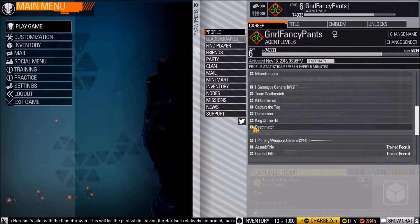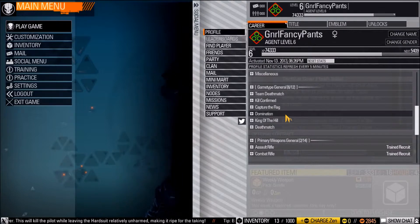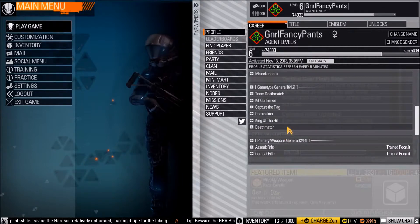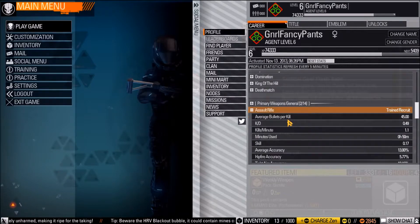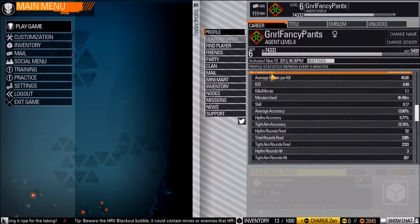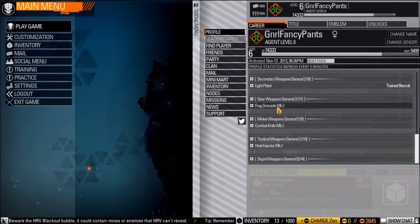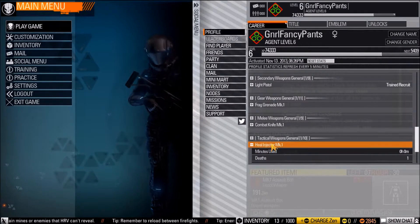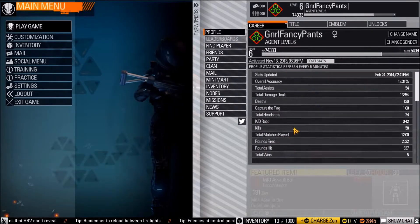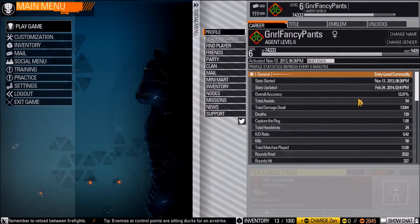Here are the various game types: team death match, kill confirmed, capture the flag, dominion, king of the hill, and death match. It shows the type of stats for each mode — all sorts of stats you can look at, which I love since I'm a stats junkie.